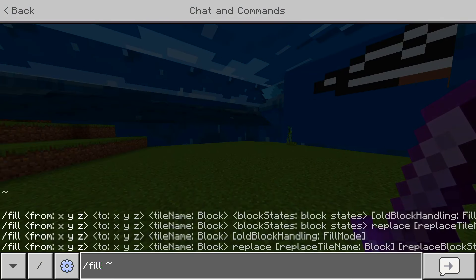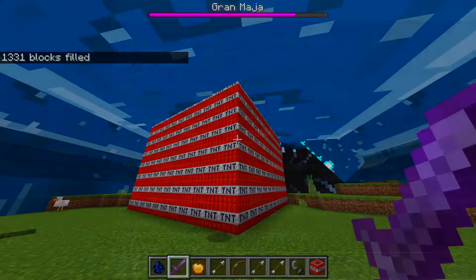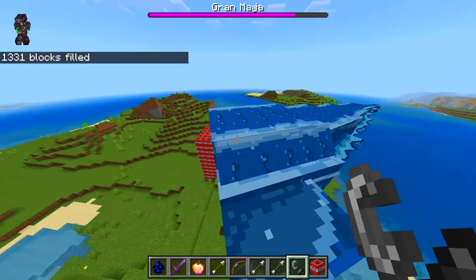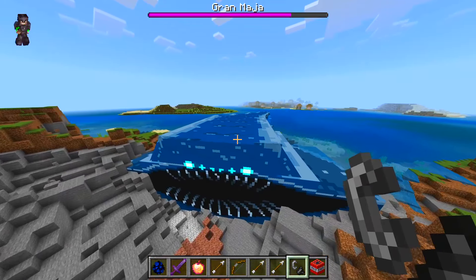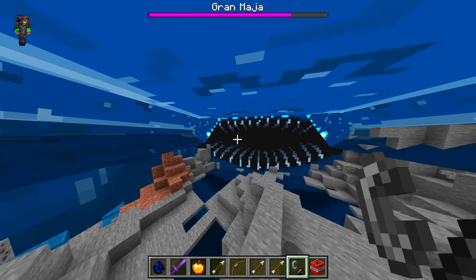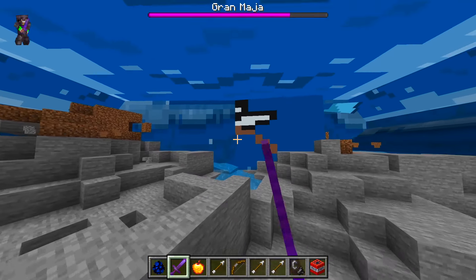I should probably do the fill command, which might lag the game, but it is much better. So squiggly lines, then 10 by 10 by 10, then TNT. Oh my God — dude, it's basically inside of him. Let's light them up! Oh my God, he's basically eating the TNT — are you joking? His health barely went down. So it's pretty much impossible with TNT.